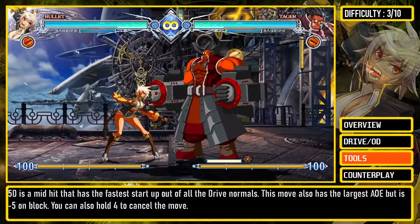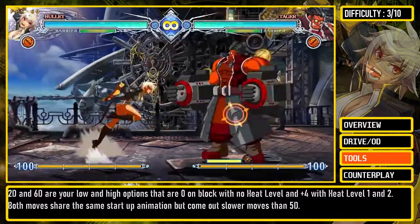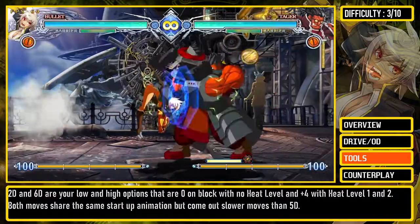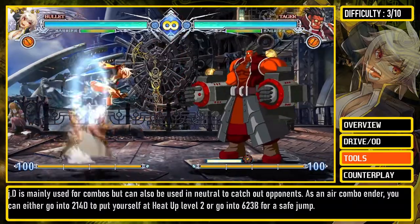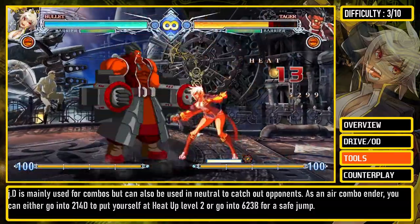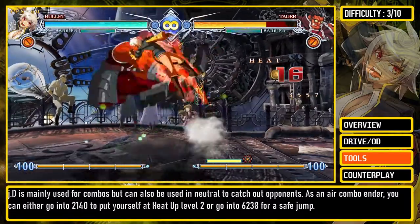You can also hold forward to cancel the move. 2D and 6D are your low and high options that are 0 on block with no heat level and plus 4 with heat levels 1 and 2. Both moves share the same start-up animation but come out slower than 5D. JD is mainly used for combos but can also be used in neutral to catch out opponents. As an air combo ender, you can either go into 2D or 4D to put yourself at heat-up level 2, or go into 623B for a safe jump.